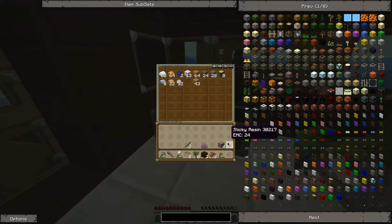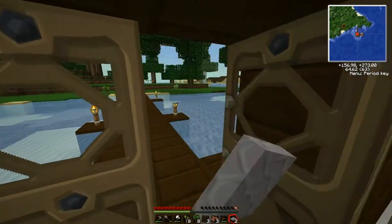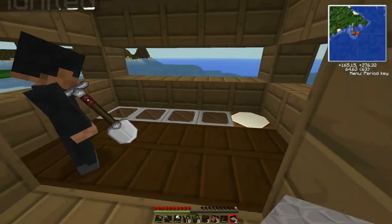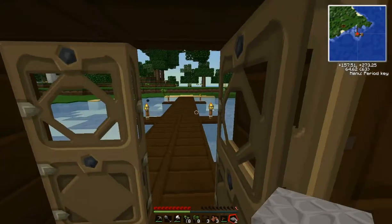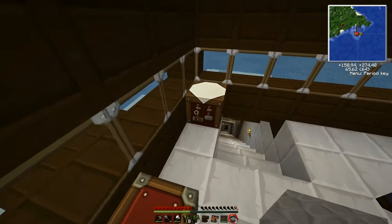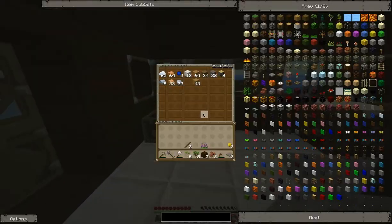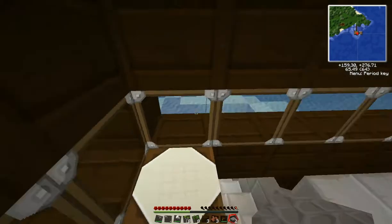I don't need bricks — why am I making bricks and stuff? If you put them in, if you arrange them in blocks, you can just make some brick blocks. I think it's like a two-by-two grid. But I don't even need bricks or anything. I think they do have quite good resistance though, so you can put them around underneath — like a massive chimney. You can put them around Transformers and stuff.